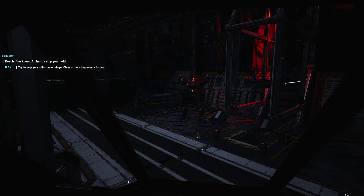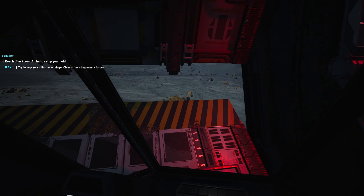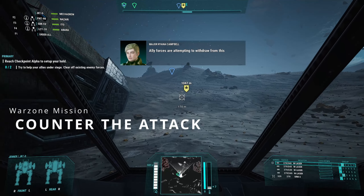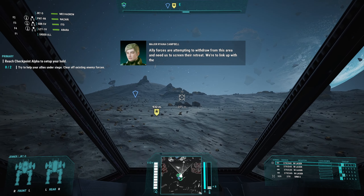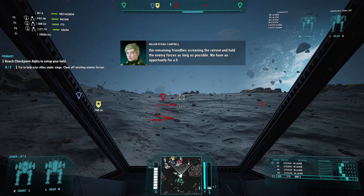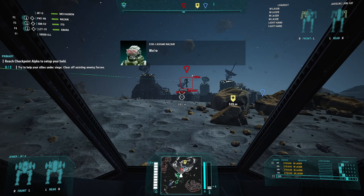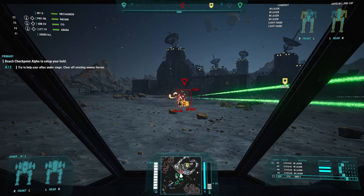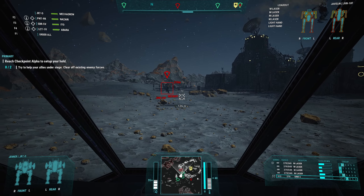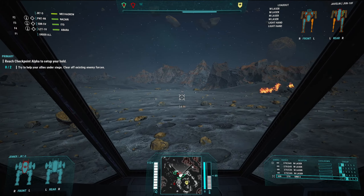Try to help your allies — we can do that. This will be interesting because of the speed our mechs have. We are so much faster than normal. Did an entire playthrough of basically heavies. We're to link up with the remaining friendly screening the retreat and hold the enemy forces as long as possible. We have an opportunity for a hefty combat bonus the longer we can hold the enemies back. We've got our first enemy. Can't sit here and play with him — we got to be careful. I'm not used to playing as a light. It's been a long time. See, I've already taken a lot of damage on the torso there.